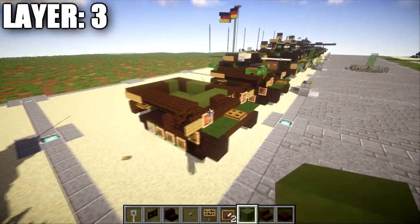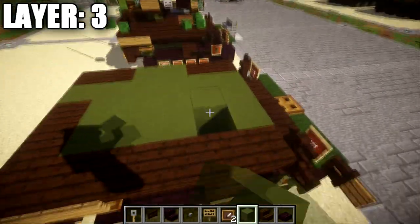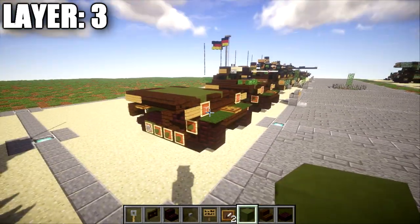Place signs on the side of the dark oak wood stairs and corner stairs on the back, same on this side. On the left side place a green stained clay block with a sign coming off it, then a dark oak wood upside-down stair and a corner stair off the green stained clay block. Optionally fill in any remaining gaps with green stained clay to keep everything clean. That completes layer 3.